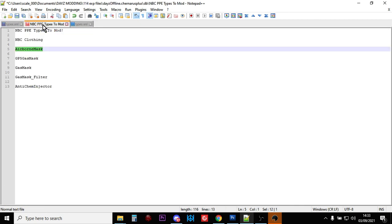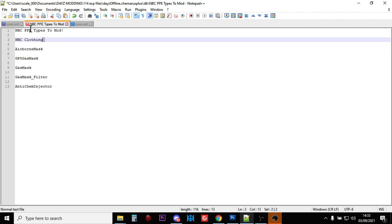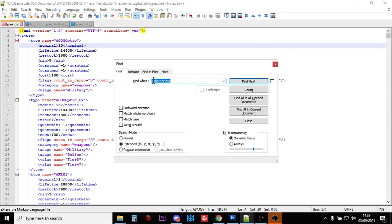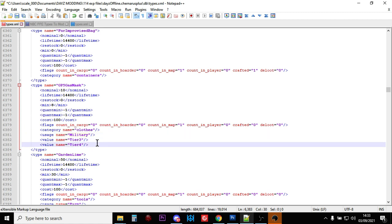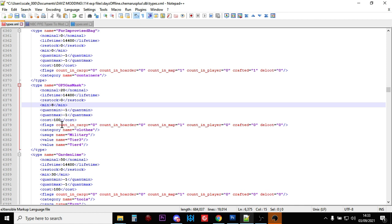And then the next one we want to look for is the GP5 gas mask. So let's copy that, go to the top, Control F. The GP5 gas mask - there's normally 10 of them, a minimum of 8, and it's found in military locations, tier 3 and tier 4. I'm pretty happy with that, but maybe we want a few more. Let's put 20 of them in and a minimum of 15. So they're found towards the middle of the map and then up into the northwest corner.